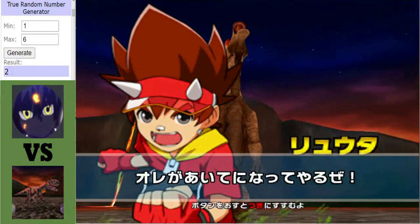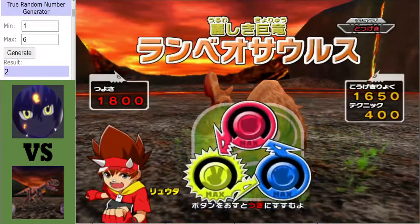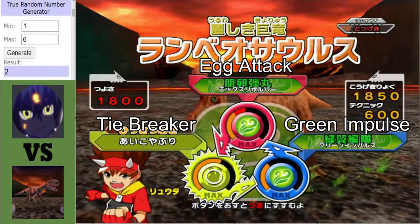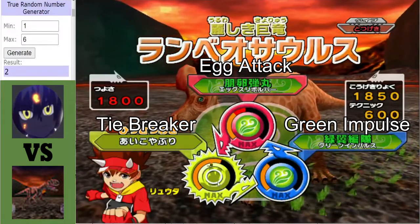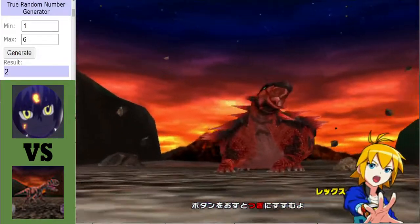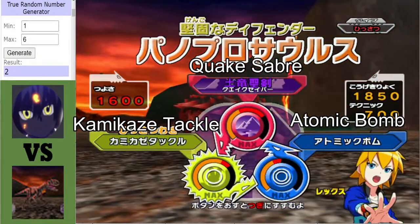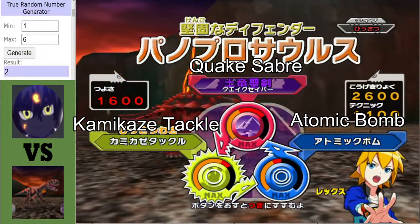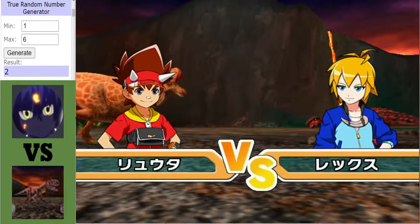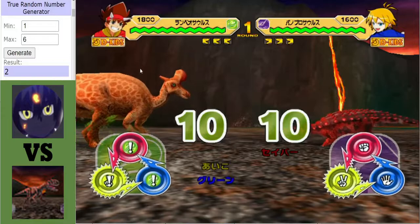Alrighty then. And up first in the red corner for Cryo Nova, we have a Lambiosaurus. There's quite a few Grass Dinosaurs in this group. I do think the Charge-type aspect and the Tiebreaker might synergize quite well. And in the blue corner for MEJP10, we have a Panoplasaurus. The Quakesaber could be deadly — that's a lot of power — and this Panoplasaurus is really attack-minded. But it's going to be tough, because this Lambiosaurus will have the type advantage.